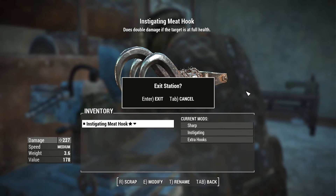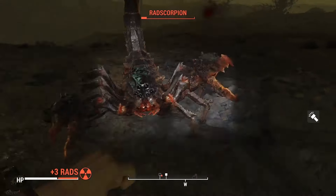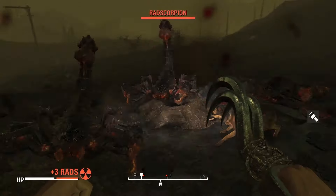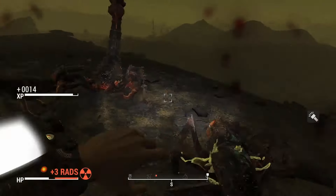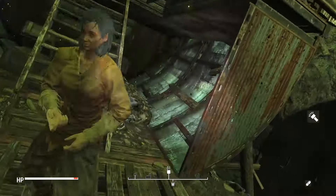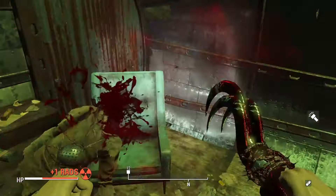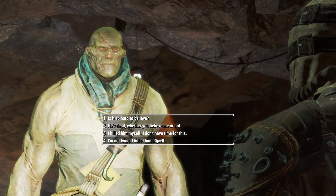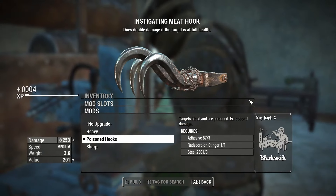After that we gather enough supplies from Covenant, along with everyone else along the road we killed, to make an Instigating meat hook — which means it does double damage if an enemy is at full health. If it's doing like 300 damage, not many things are going to need a second hit. And we're not even fully maxed on Iron Fist yet either. We go see Virgil, hunt down some Rad Scorpions on the way, and say hi to the Children of Atom — stupid names for post-apocalyptic groups. We tell Virgil Kellogg's dead and he's suspicious.